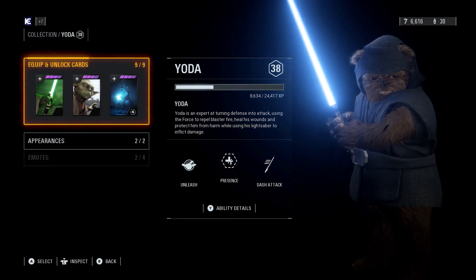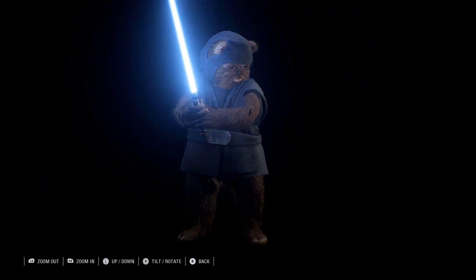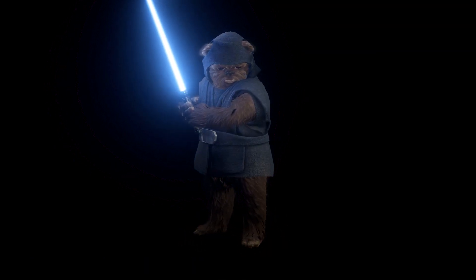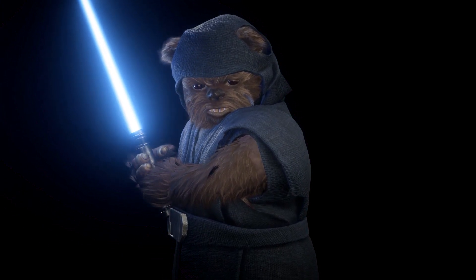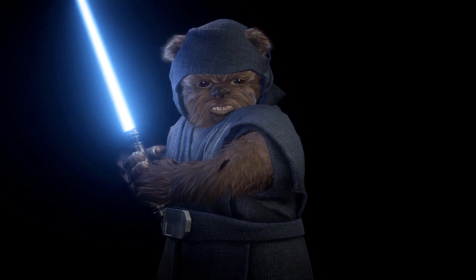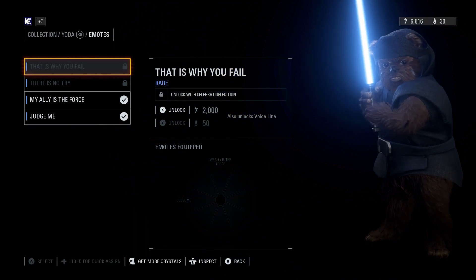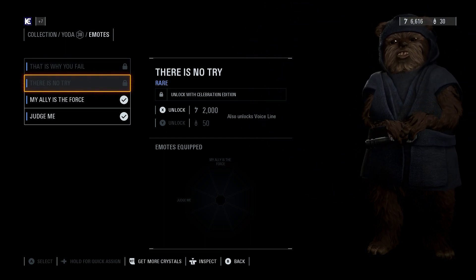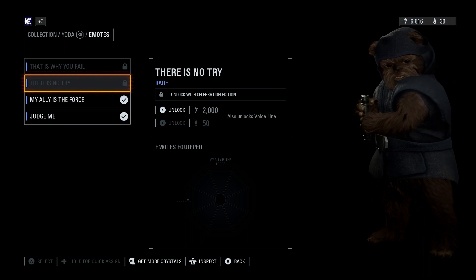First up, we're gonna check out the Jedi Ewok. Look at him — he's just hanging out getting ready to shred some stormtroopers. Yoda voice lines! 'Do, or do not.' 'There is no try!' Low-key that kinda fits though.